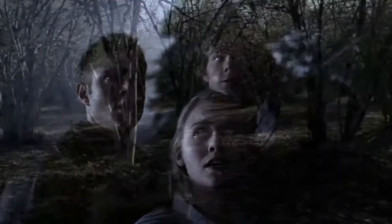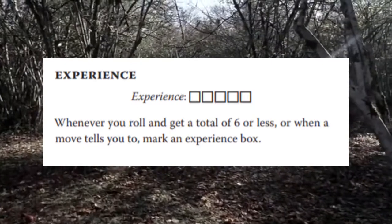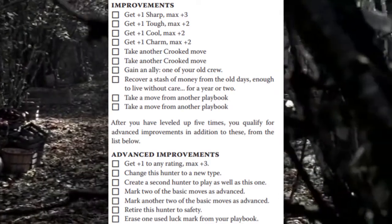Besides making the game flow more quickly, going light on die rolls will make sure that the hunters don't level up too quickly. Five failed rolls for each level up isn't that many, and if the hunters are rolling to go to the bathroom, then they might end up checking off all the advancement options long before the campaign's over.